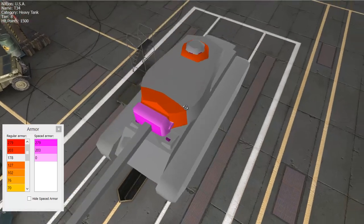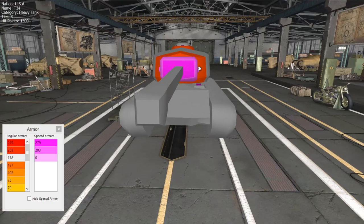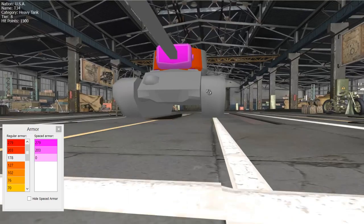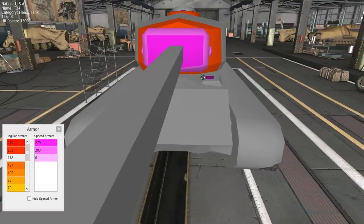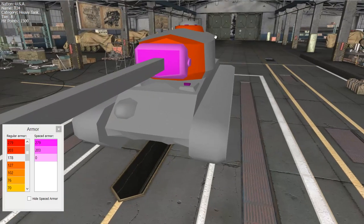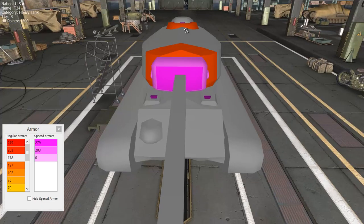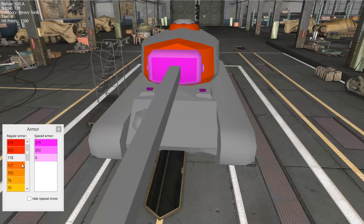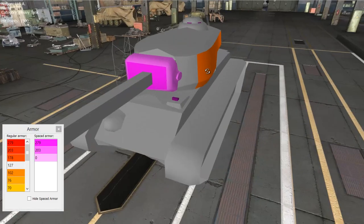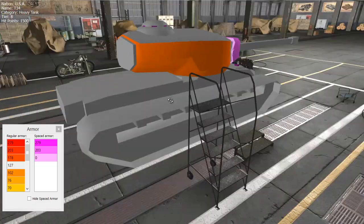The 178 millimeter armor zone on the turret side is angled very well, giving you effective armor probably north of 200 millimeters and approaching 300 — though I have seen people put shots through it. The cupola also gets 178 millimeters all round on the lower ring. Because it's rounded and well angled, it's not a guaranteed penetration, though it's still a better option than the gun mantlet. The sides get 127 millimeters, which is still really good, especially when the turret is angled.